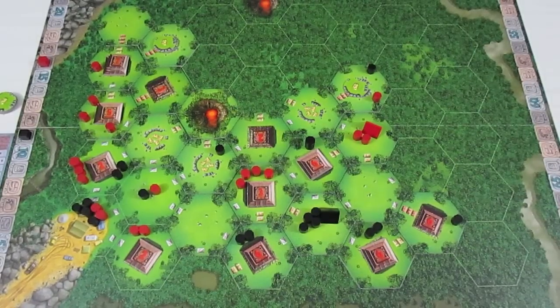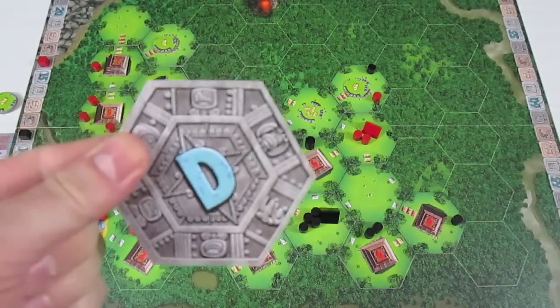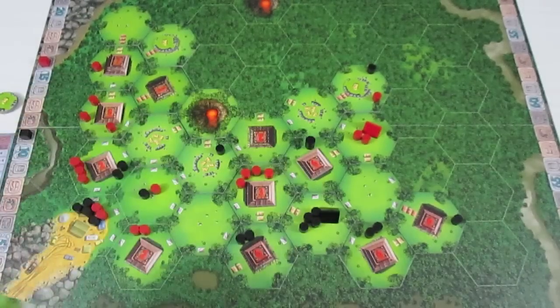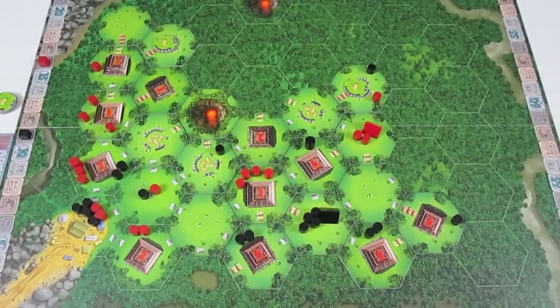Welcome back to Tikal. I'm doing a complete two-player playthrough and we're about halfway through the game. Red is up next, so without any delay, let's just get into it. We're into the details and red pulls a volcano. So right off the start, we put that aside — we're getting right into a scoring turn. Red has 10 actions, let's see what they want to do.